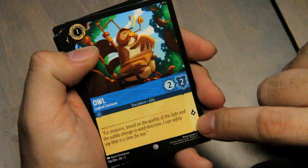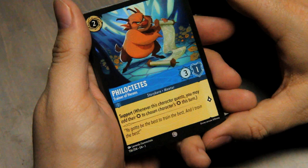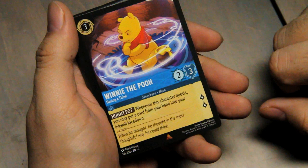Phil, Trainer of Heroes — Support: whenever this character quests, you may add their strength to chosen character's strength this turn. Winnie the Pooh, Having a Think — Honeypot: whenever this character quests, you may put a card from your hand into your inkwell face down, allowing you to build up your ink quicker. Very good, especially earlier in the game.